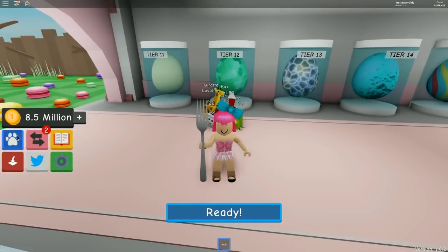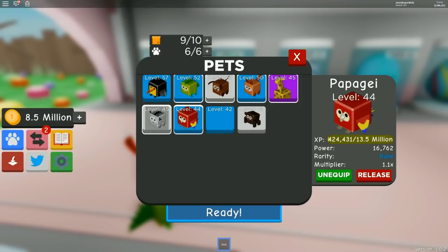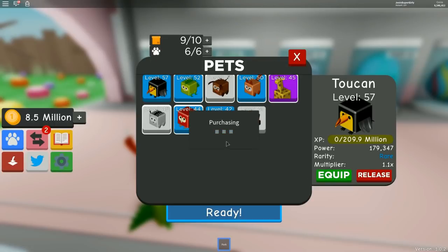The toucan has 179,347 power with a 1.1 multiplier — I'm going to get so much money! I'm getting rid of the zebra. Actually, I can't get rid of the papagi — he looks amazing. Should I just get rid of the dog? Maybe just expand your team to seven slots. My team is seven — yours is six right now. Just add another slot!